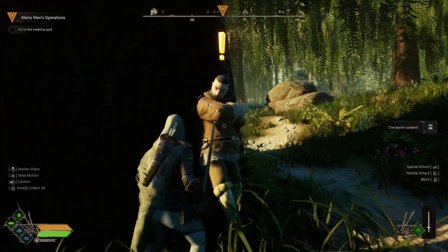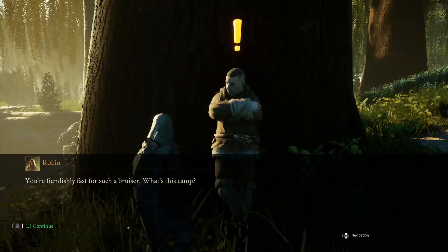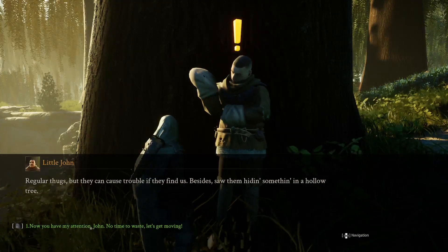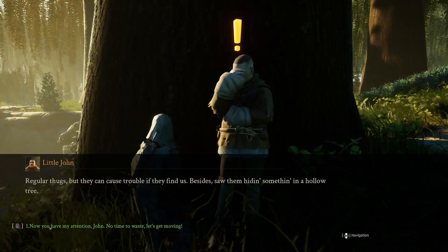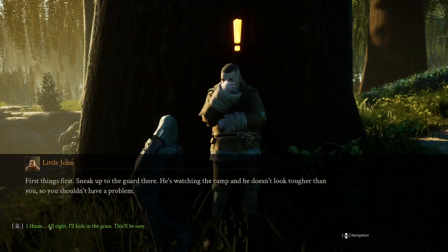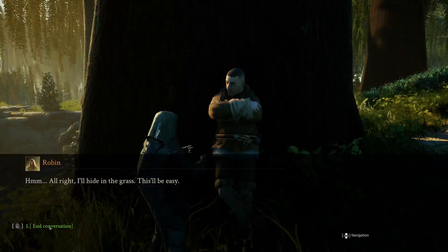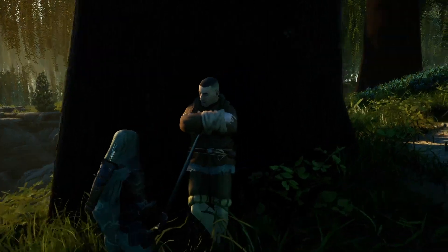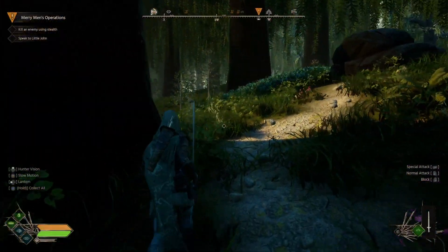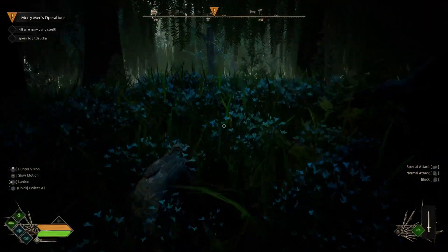There's Little John. He says finally I'm here — he saw a camp in this area and found something in a hollow tree. He tells me to sneak up to the guard who's watching the camp. I hide in the tall grass and the screen darkens up. So the tall grass with the white highlights is what I need to use for stealth.